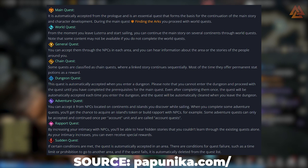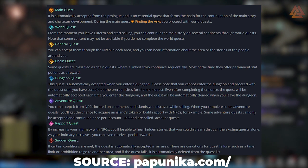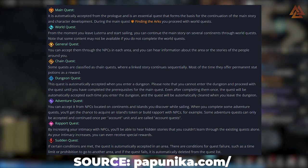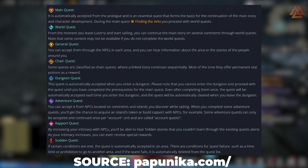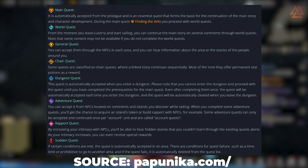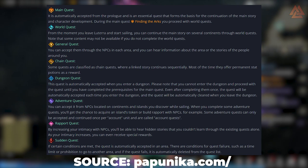You're also going to see General Quests, Chain Quests, and Sudden Quests while adventuring through each area. These are completely optional — you don't have to do them if you don't want to. Sudden Quests are also timed. These would be classified as side quests and aren't an amazing source of experience compared to main quests and world quests, but they are necessary in order to reach level cap.